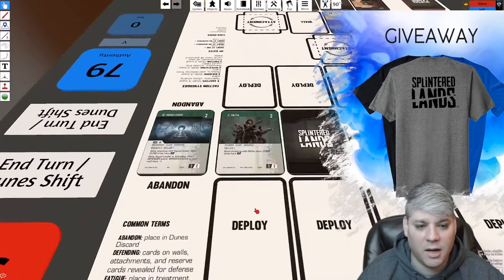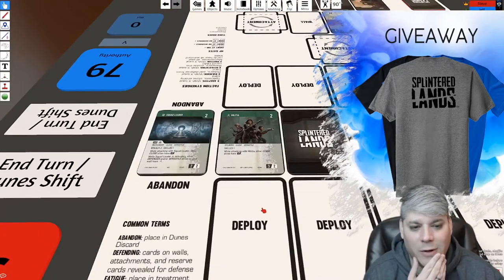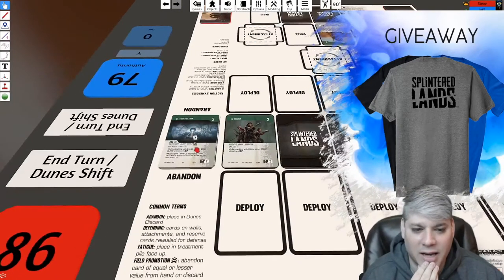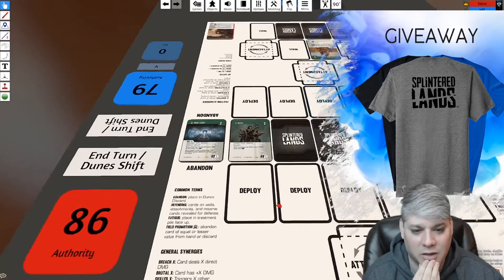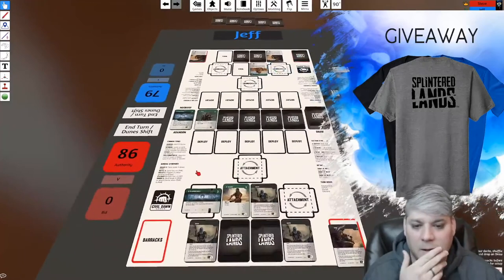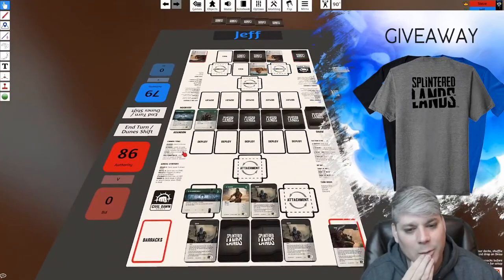I think I'm going to go big though. Let me see — one two three four, plus seven is eleven, plus six is seventeen. I'm going to spend 20 and do something crazy, hoping there are some big cards out there. I'll reveal this — oh, that's so unfortunate. This is Persistent Strain, one of the legendary cards for the Splinter faction. It's unique in that you can only buy it if you already own Patient X.